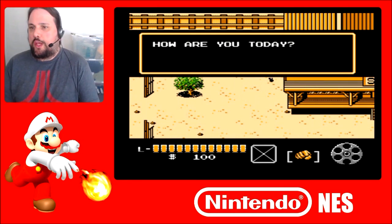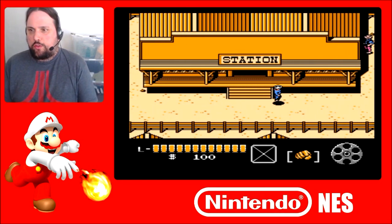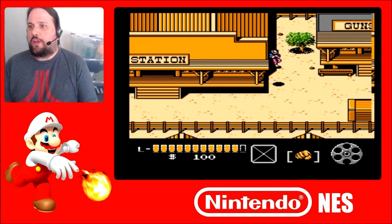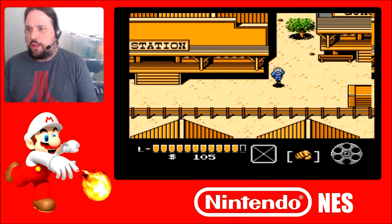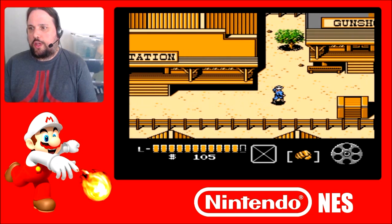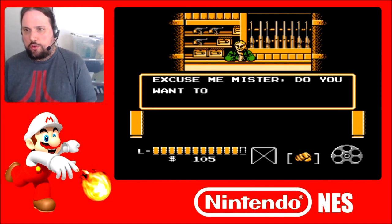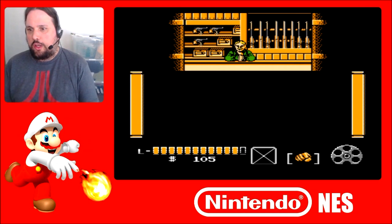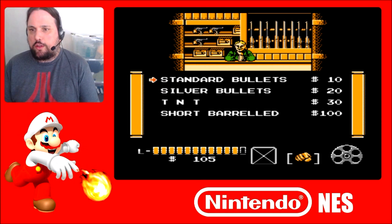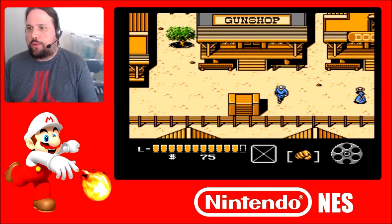I would have really enjoyed playing this back in the day. Another one I said it's similar to is Star Tropics, especially the graphics. Oh, this guy's hostile - so you actually get to fight in the little town too. You can go into the station, there's a train, and then there's a gun shop. 'Do you want to buy something?' So I've got $105 - I guess I got some money when I beat up that cowboy guy. You can buy some TNT, so let's buy some TNT.